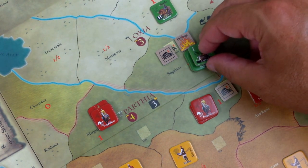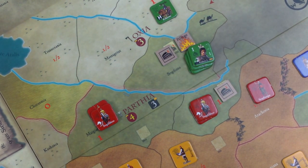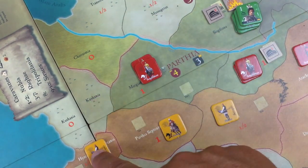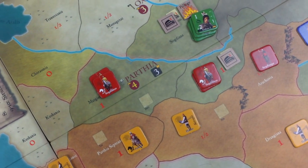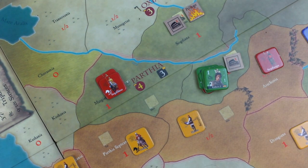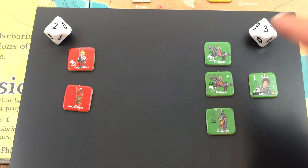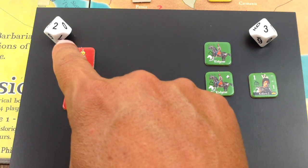We're down to three units. We could go just mess with Persia too - get a point for each Persian unit. We go one, two, three, four, but that's not on Parthia. We want Parthia. So we'll go in here. They're not going to retreat - let's do a battle. Archery round: one and a half horse archer, one and a half horse archer - that's three. It's one and a half because we're in clear; one and a half horse archer rounded up to two.